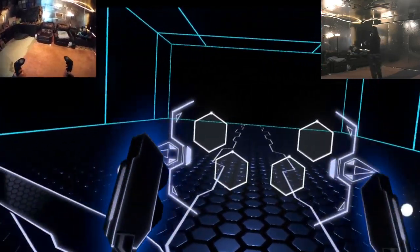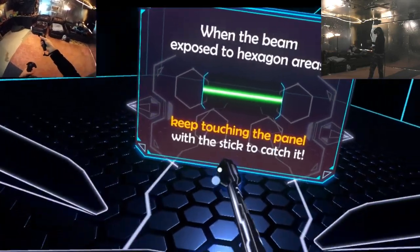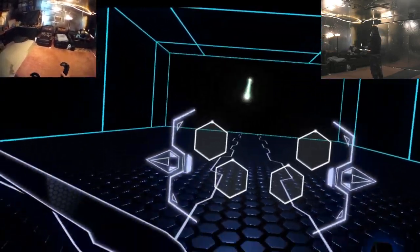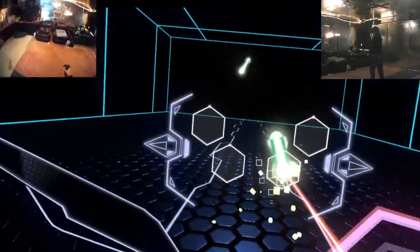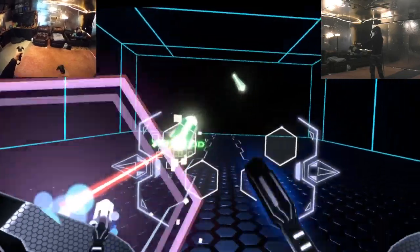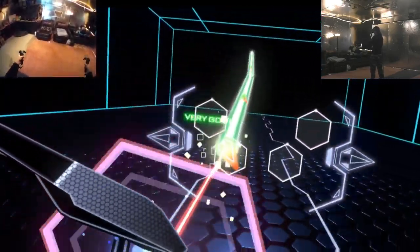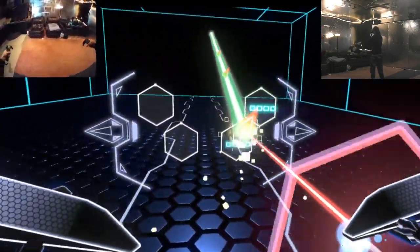Alright, what else we got? When the beam exposed hexagon, keep touching the panel with the stick to catch it. So a long one means I got to keep touching it. It's so powerful! I got to move it now. Whoa, that's weird. I wonder if I can do like left hand over here and right hand over here.